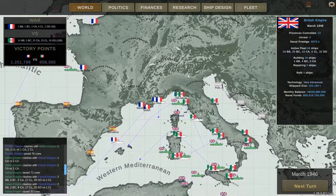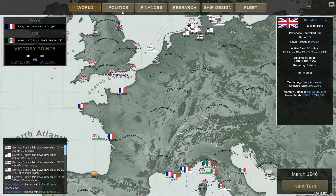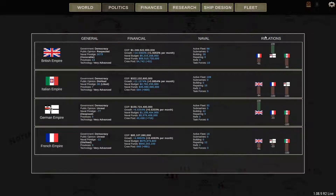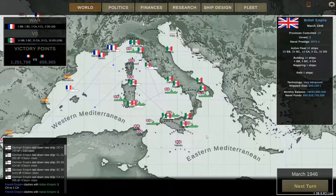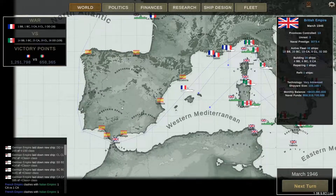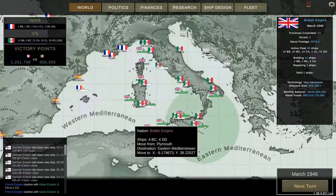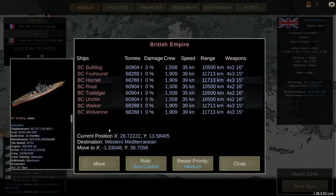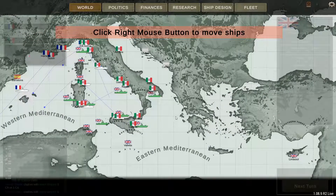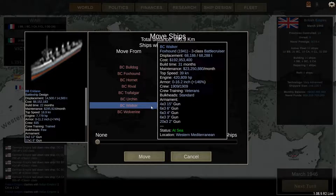The French and the Italians are fighting — minus 94. Why do I have a good relationship with the Italians in the Eastern Mediterranean? Why are there two battleship/battlecruiser groups? They're not supposed to be together.